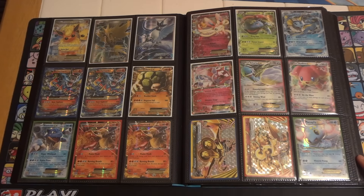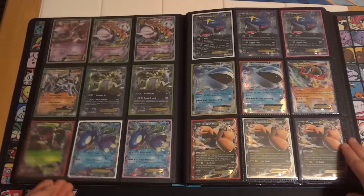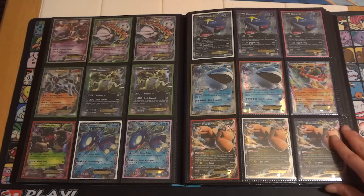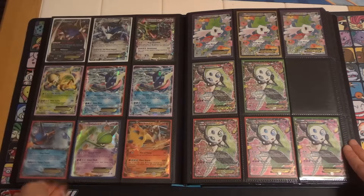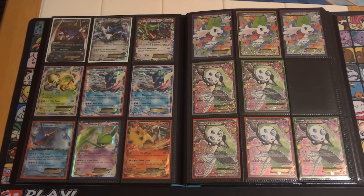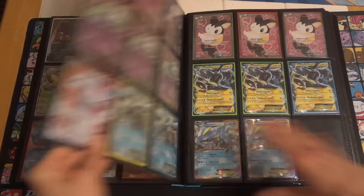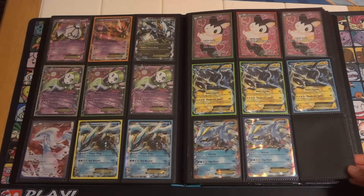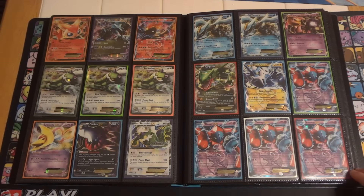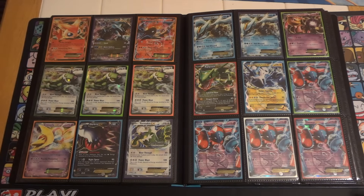Full Arts continuing on this page, and then starting off with Generations. Fates Collide, a couple of Breaks, Breakpoint, and then Breakthrough. Ancient Origins, Primal Clash, and Furious Fists — all sorted by set now. A couple of Phantom Forces, and then these are all promo EXs. And then starting with the Shamans, we have the Legendary Treasures Collection and the Expanded Ultra Rares. Lots of Legendary Collections still, although we're finally getting it down from like five pages down to just under three. And then some other cards from the Plasma Sets, Dark Explorers, and Boundaries Crossed.